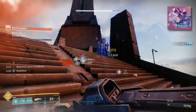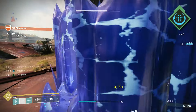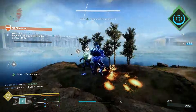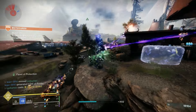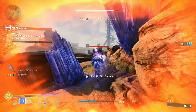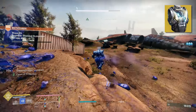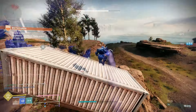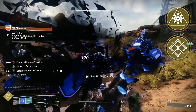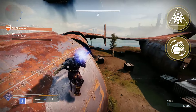We also take Facet of Awakening so that rapid kills create an elemental pickup depending on the damage source. Normally this is just okay, but Ionic Traces give a ton of ability energy — 12–15% for all abilities. And since we mix in Stasis, we'll also be getting back 10% melee energy here and there. We bring Heart of Inmost Light as our exotic chest piece. The end goal is an exotic class item with Spirit of Inmost Light and either Verity for more grenade damage, or Armamentarium for an extra grenade charge and more ability energy.